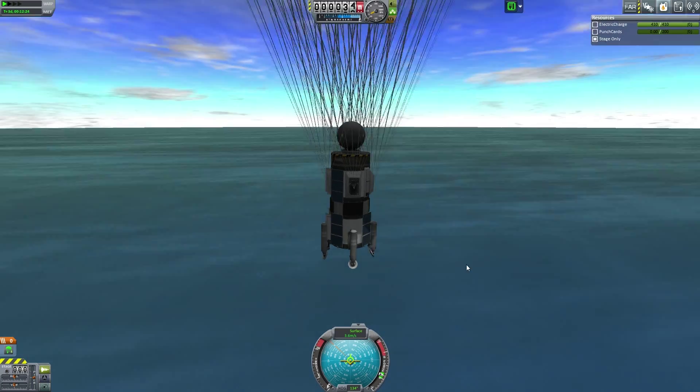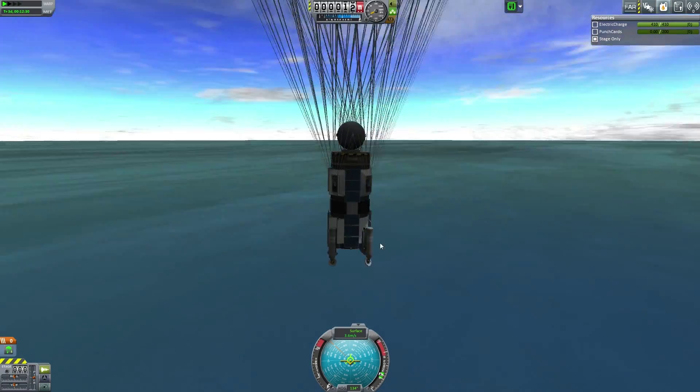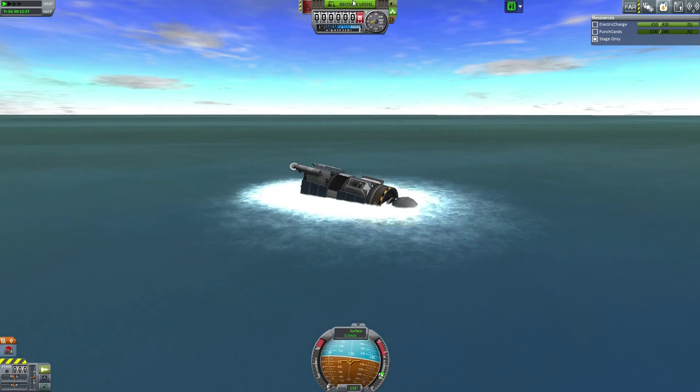These parachutes have done a fantastic job slowing us down. We have enough of them to do it. We're only coming in at three meters per second — I don't even need to deploy the legs since we're coming in over water again. But if we'd deployed on land, it would've been a thing of beauty. And it didn't break apart — that's good.